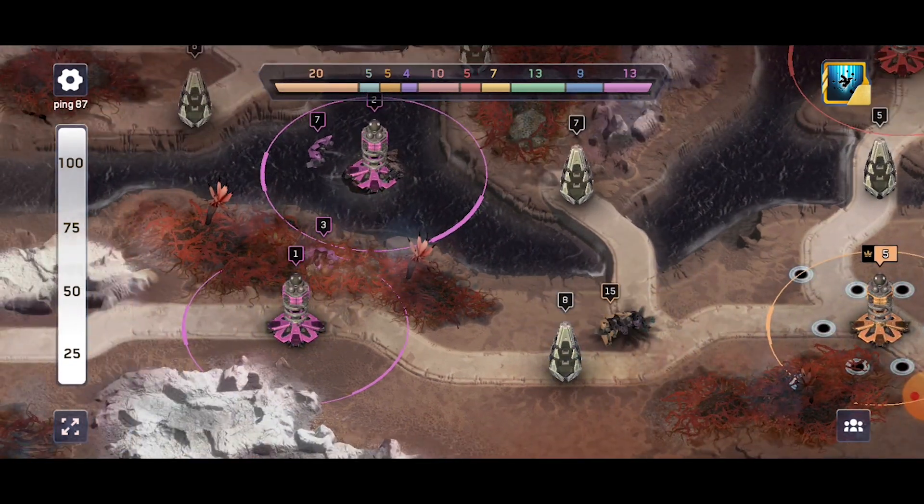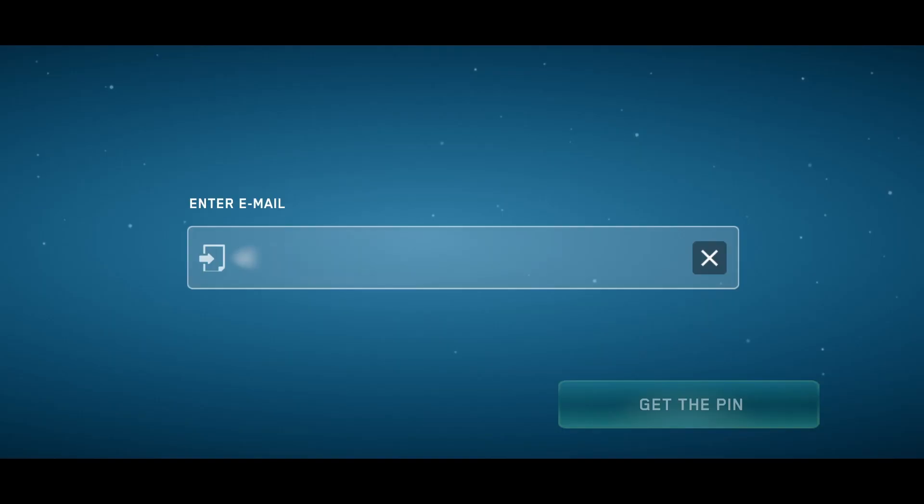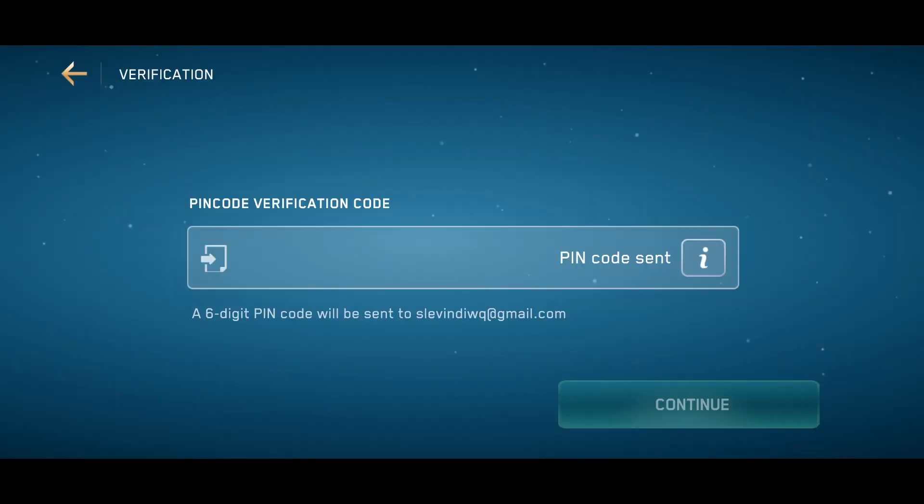You can check all the updates on social media or the blog — links will be in the description below. Once you've launched Xena, the first thing you need to do is enter your real email that you have access to. You'll receive a verification code that you need to enter. If there's no message, just check your spam folder. After that, you'll be given a free in-game character and an option to choose a nickname.